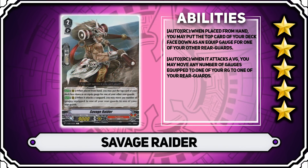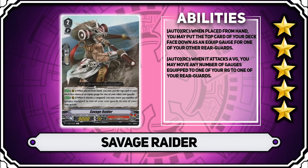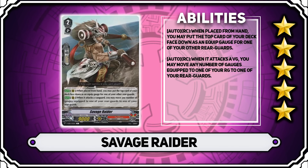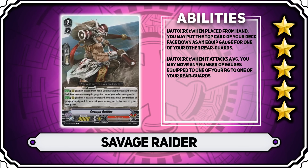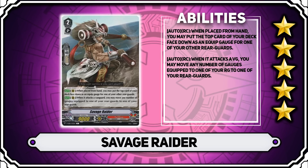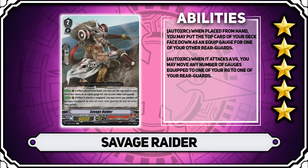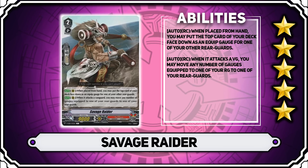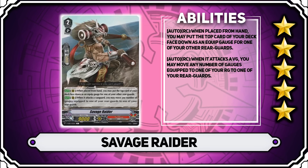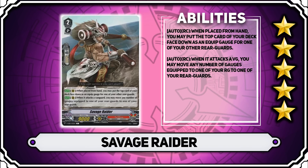Another key grade 2 for the clan is Savage Raider. When it's placed from hand, you can put the top card of your deck face down as an equip gauge for one of your other rearguards. It really enables cards like Mega Rex, Mammoth, and Blight Tops — it has so much synergy that there's no reason not to run it as long as equip gauges are a used mechanic. It also has the ability that when it attacks vanguard, you can move any number of gauges equipped to one rearguard to another. It's super effective that way and pushes the deck's synergy to an entirely different level. 5 stars for sure — there's no reason not to run this card.